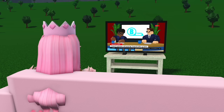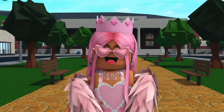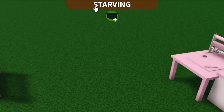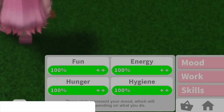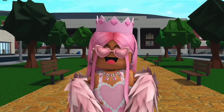Moods can be increased by doing certain things, and if you hover over each bar it'll tell you what you can do to increase each one. The basic things are: watch TV or read a book to increase fun, sleep or drink coffee to increase energy, eat some food to increase hunger, and shower or bathe to increase your hygiene. You can boost your mood all the way to 100% with 25 Bloxburgs if you need to fill them up quickly. When you do this you also get a two minute period where your moods won't go down at all, which is super helpful if you're working.